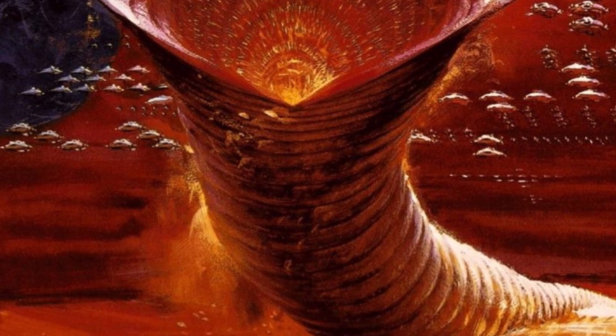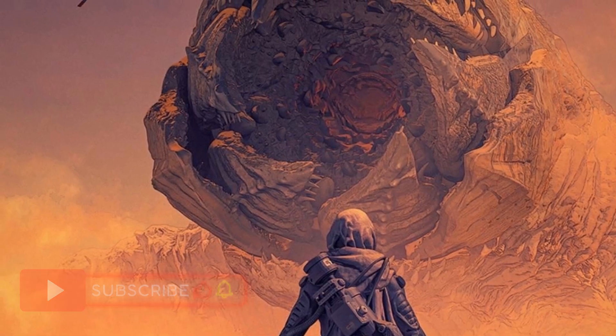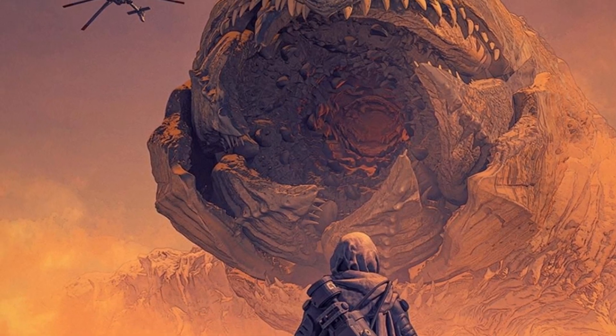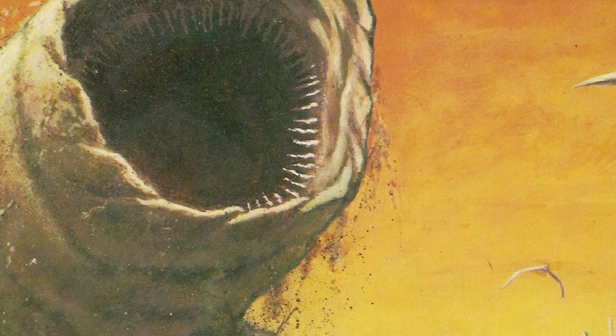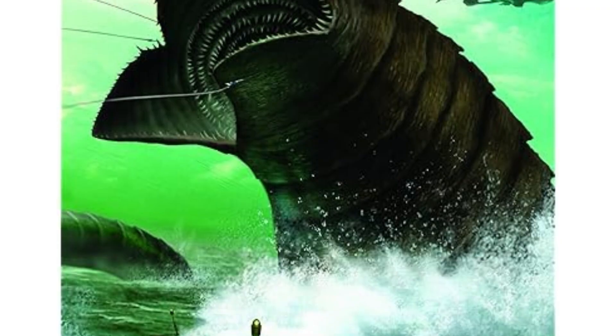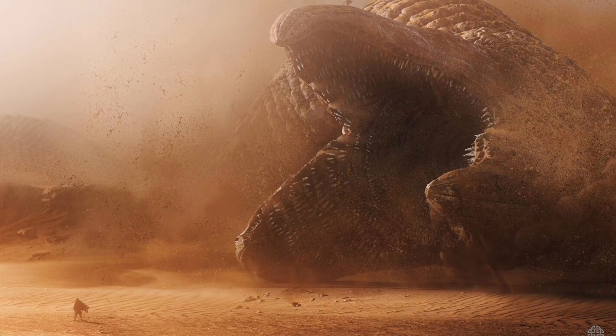Despite their immense power, sandworms do have vulnerabilities. Large amounts of water are lethal to them, disrupting their internal systems fatally. This is why the sand trout stage evolved to eliminate surface water on Arrakis, creating the desert itself as a protective measure. Human beings on Arrakis interact with sandworms carefully and with respect — spice mining operations use spotters and thumpers to distract worms, but the risk is always high. The existence of water-based weapons, like atomics or moisture traps, is strictly controlled to prevent the mass death of worms and ecological collapse.